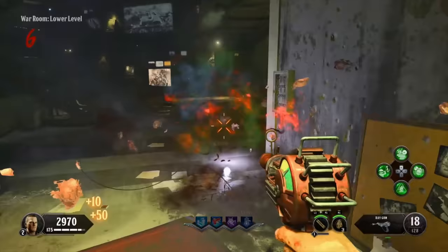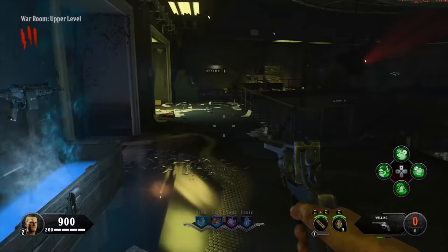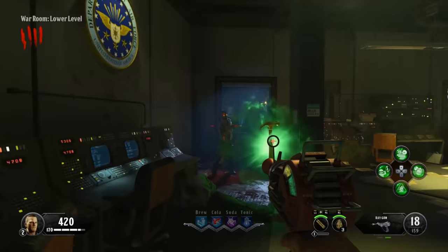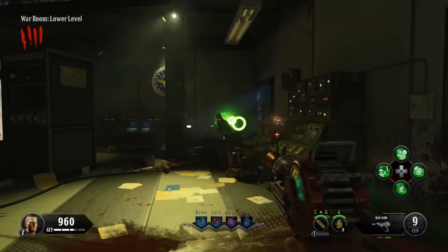If there's some kind of Zombies Mode in a game created by Treyarch, there's a good chance there's some form of the Ray Gun in that game somewhere. And while it looks dinky, it's pretty powerful, especially if you manage to get the weapon out of the mystery box early in the round. It carries tons of ammo, it's very accurate, and it does splash damage on top of all that, making it the ideal zombie-killing weapon for most situations. It's not uncommon for it to get outclassed by other weapons eventually, but the Ray Gun is consistently useful to have around, and it's one of the best rewards you can get.